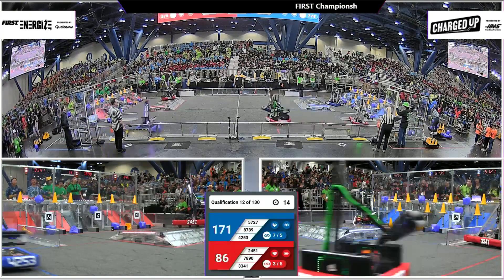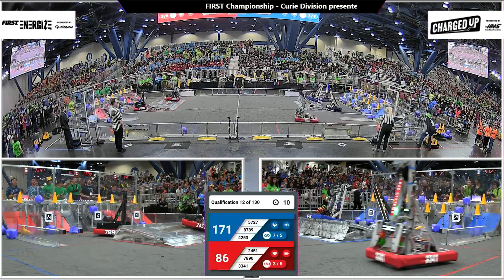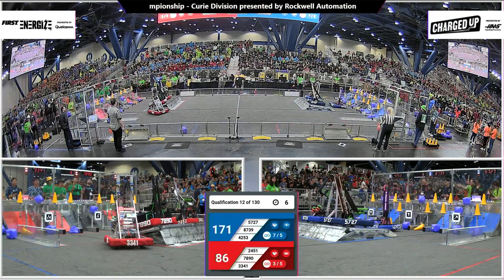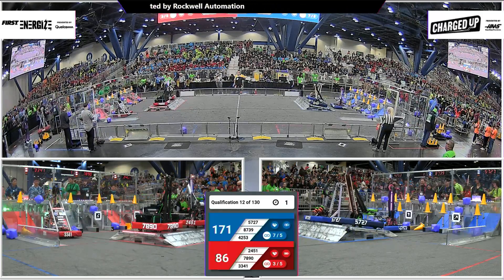42-53 had its manipulator out and ran into its Alliance partner. 24-51 up on two wheels — can they get docked and engaged before the end of the match on the Red Alliance? And they can. Blue Alliance is going to do the same.